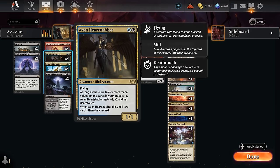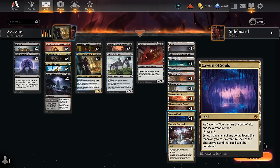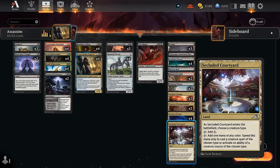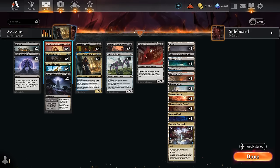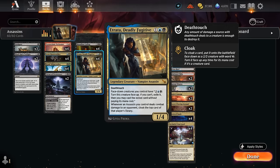Atrata pairs nicely with cheaper Assassins — play a two-mana Assassin, play Atrata on three, and immediately start cloaking the opponent's cards. Heart Stabber is a 1/1 flyer especially nice at enabling Atrata since it's more likely to connect, can grow into a 3/3 with enough mana values in the graveyard, draws a card when it dies, and mills two cards. The Pyrotechnic Performer has good synergy with Atrata — play it face-down, turn it face-up for a single red dealing three damage, and it also triggers off Atrata turning cards face-up.